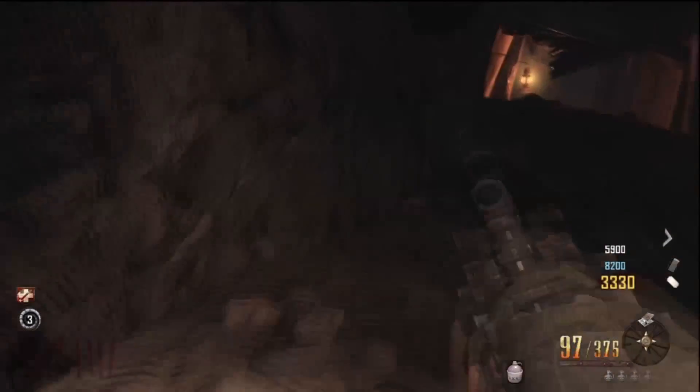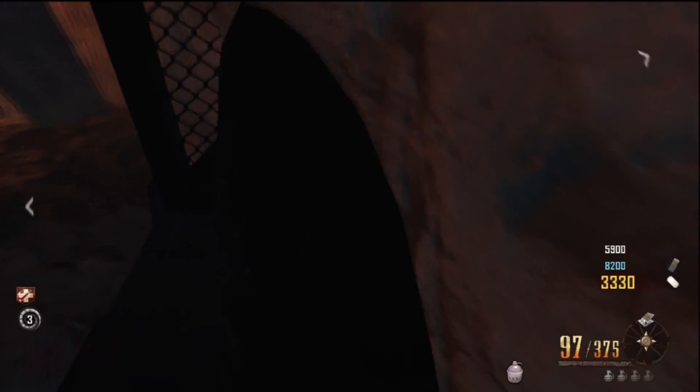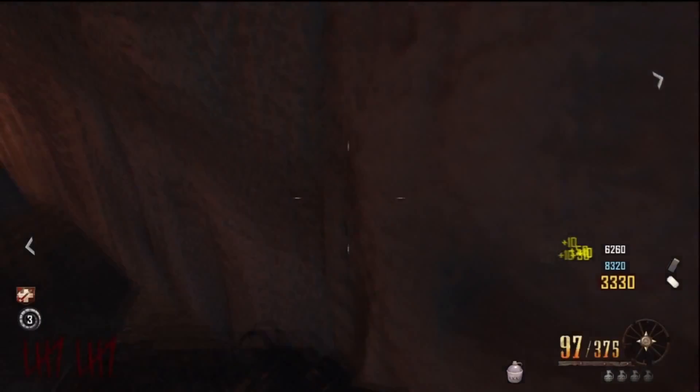Hey, what's up guys, this is AllHMac here with a new video on Black Ops 2. This is a new map, Buried — it's a wall breach glitch where you can collect power-ups and knife zombies. You can easily get out of it and stuff like that. First thing you want to do is go up to this little cave thing where I am here.